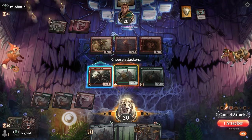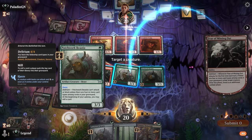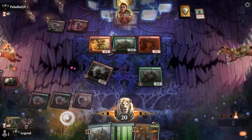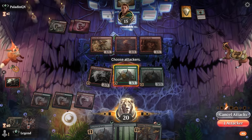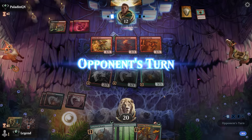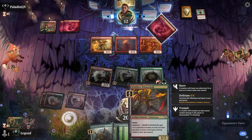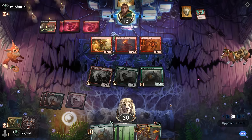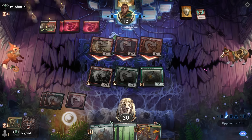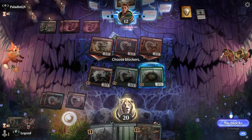Beastie and Fear of Missing Out can both attack — we untap Beastie so it attacks twice. We're getting in for eight damage on turn three and still have a 3/3 left on defense. Next turn we'll play a 4/3 haste with trample, so things are looking up.